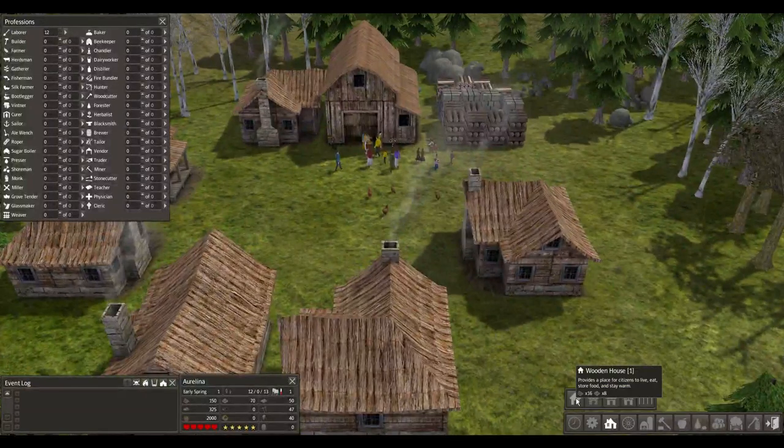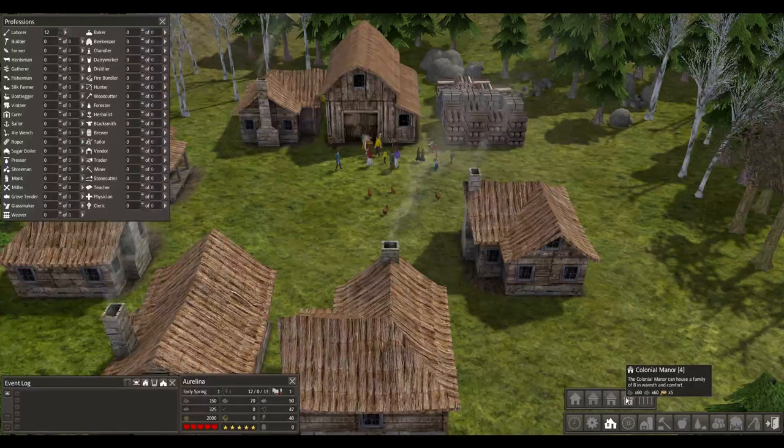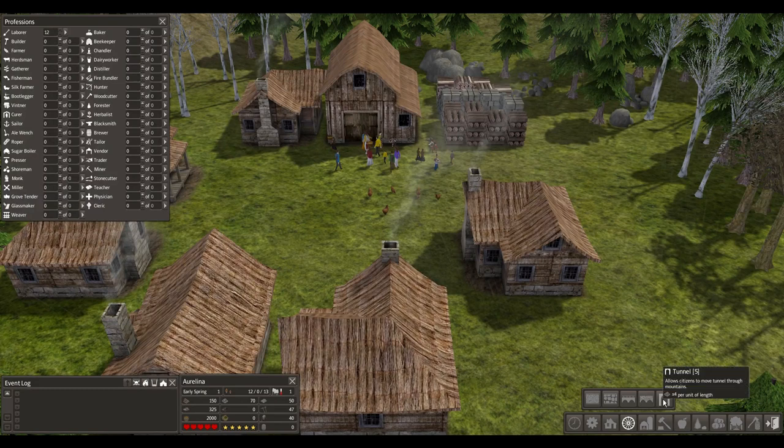It's going to take a few minutes to sort all this out. We've got a wooden house, a stone house, and a colonial house - a warm and comfortable home for a family of five. The colonial manor can house a family of eight, and on top of stone and logs, you also need rope. There's also something called a roper - not Mr. Roper from Three's Company. On our roads and bridges, we've got dirt road, stone road, wooden bridge, stone bridge, and tunnel.